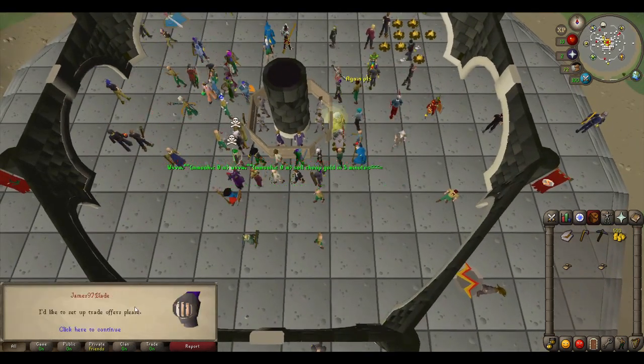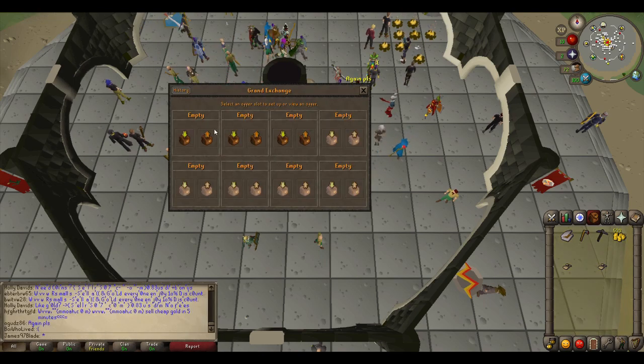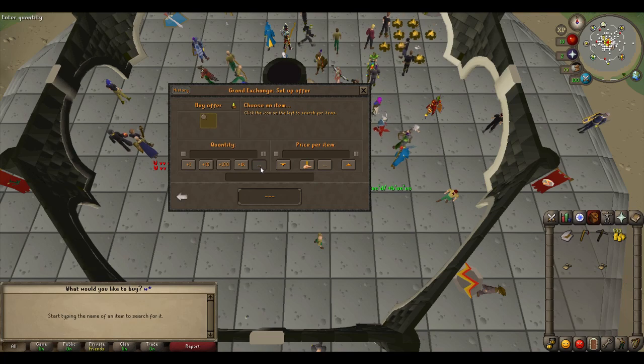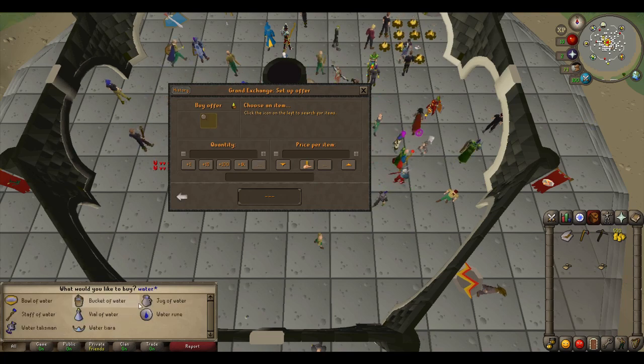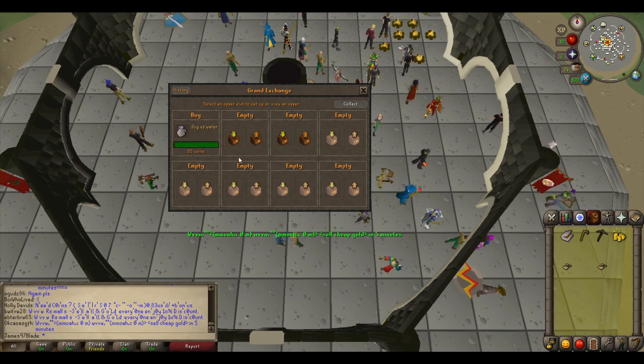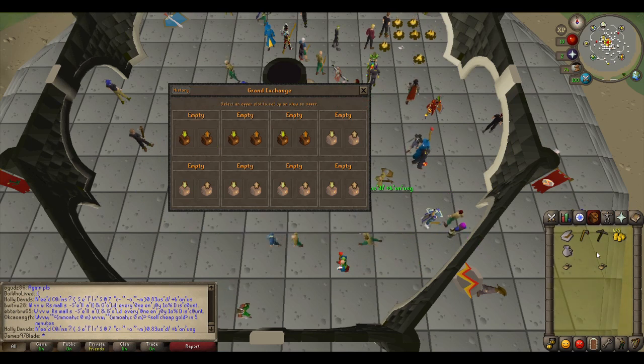Here we are at the Grand Exchange now. Here's a little thing worth knowing: if you turn the clay into soft clay by using a jug of water, you'll actually increase the value — but it depends if you can be bothered to do it, because the jug of water costs like 20 to 30 coins generally.